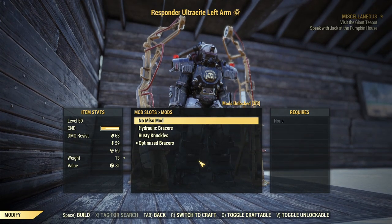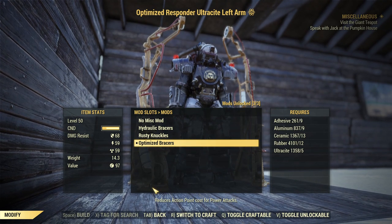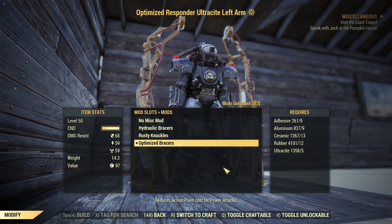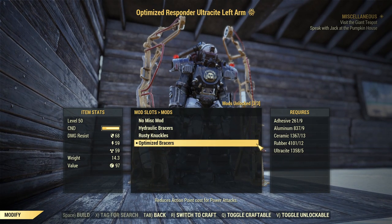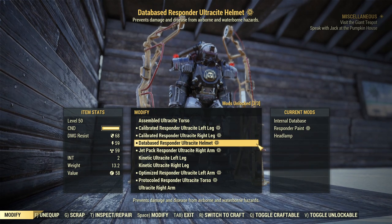For the arms — but only if you are a melee build — A-tier will be Optimized Bracers, which reduces your AP cost for power attacking. That's very handy if you are a melee build with power armor. Otherwise there is nothing in arms that is A-tier if you are not melee. And nothing for legs makes it into A-tier either.